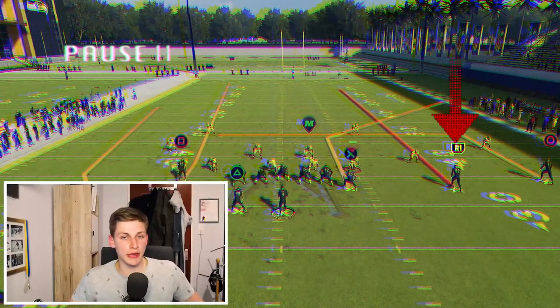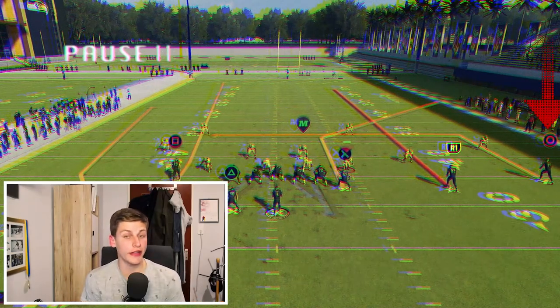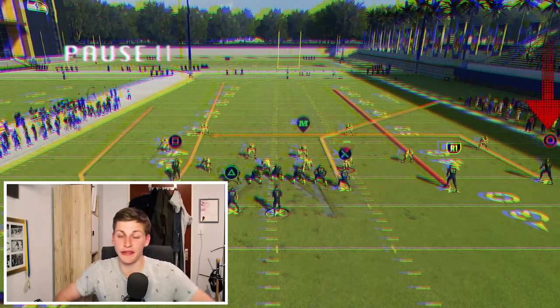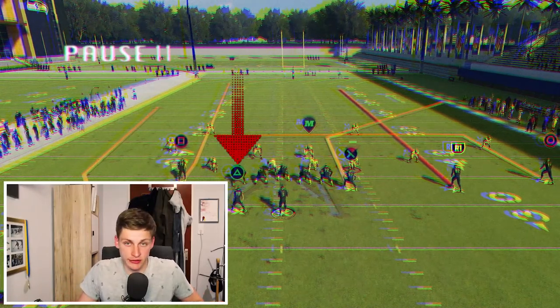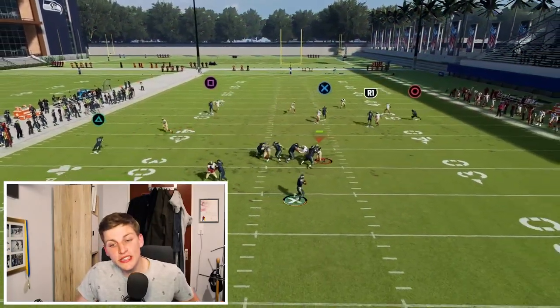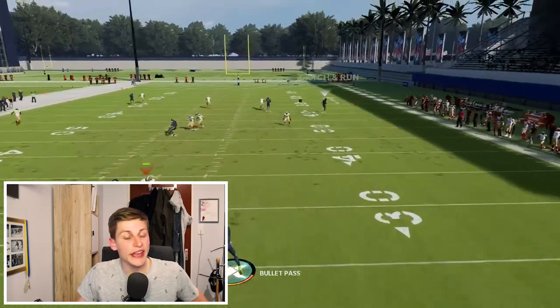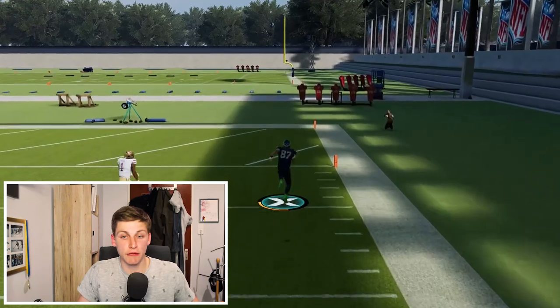If we want to beat Cover 4 Quarters for a one-play touchdown, it gets a little more complicated. Call Double Unders, streak the middle wide receiver of the trips, put the outside wide receiver on the trips on an in route and then smart route it to about 10-15 yards, and put your running back on the wheel — that's a very crucial step, don't forget it. Snap the ball, take a little time, and you'll see the corner route from the tight end gets wide open.